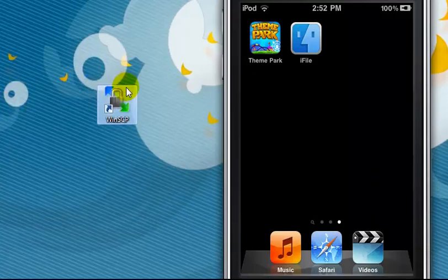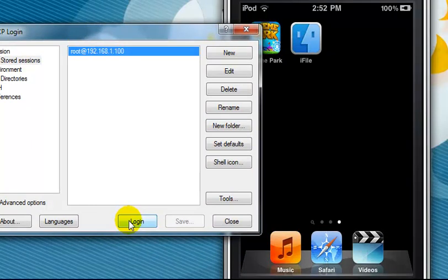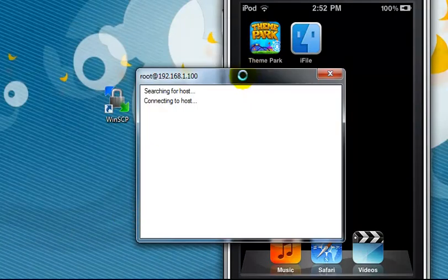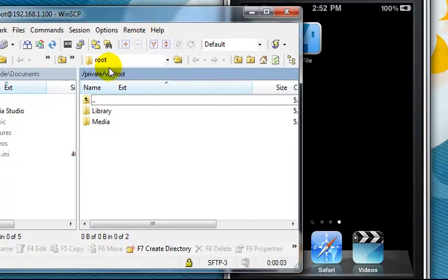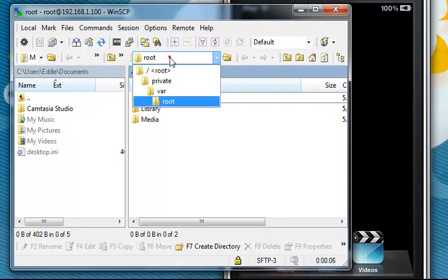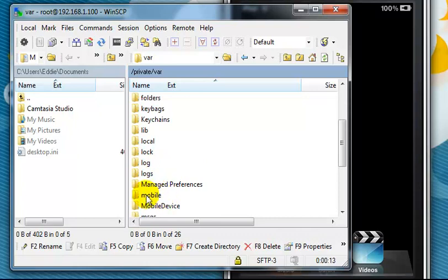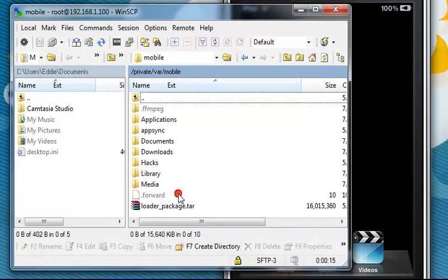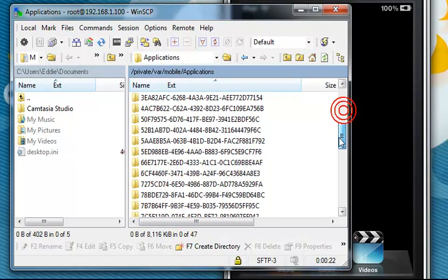I'm going to use WinSCP — if you have something else, that works fine. Open that up and login. There will be a bar; go ahead and click that and go to var. Scroll down until you see mobile and open that. Now this will be your main folder. Go ahead and click Applications, and here are all your apps.